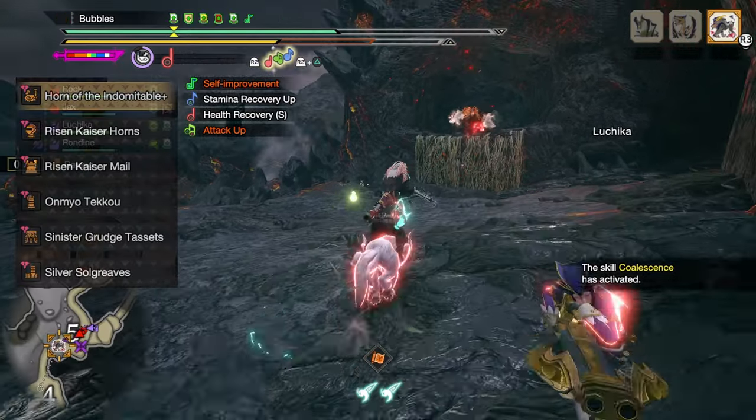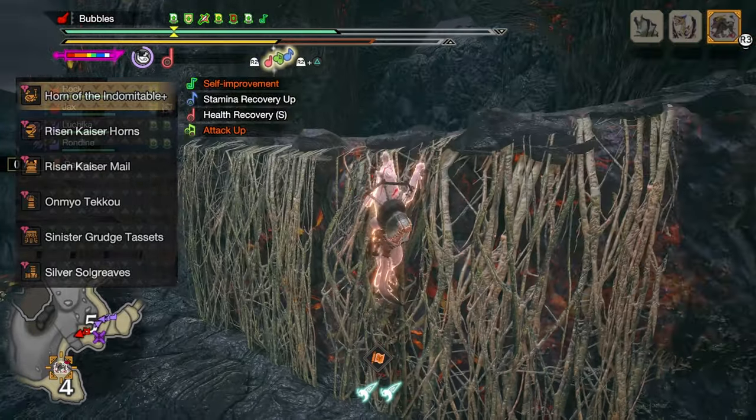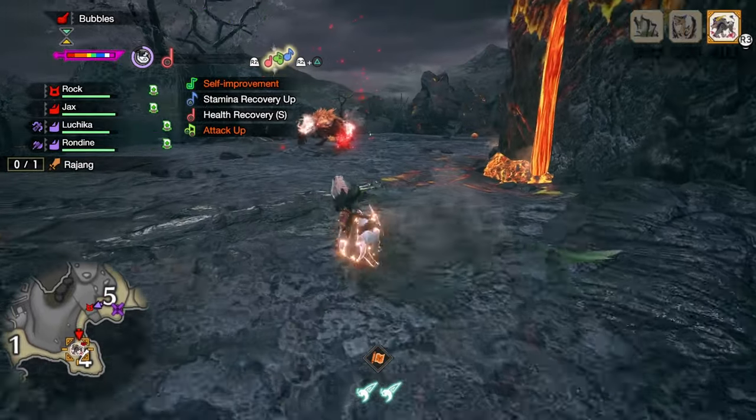For the armor pieces: the Risen Kaiser Helm and Chest Piece, the Omnio Tekko for the gloves, the Sinister Grudge Tacits for the waist, and the Silver Soul Greaves for the boots.